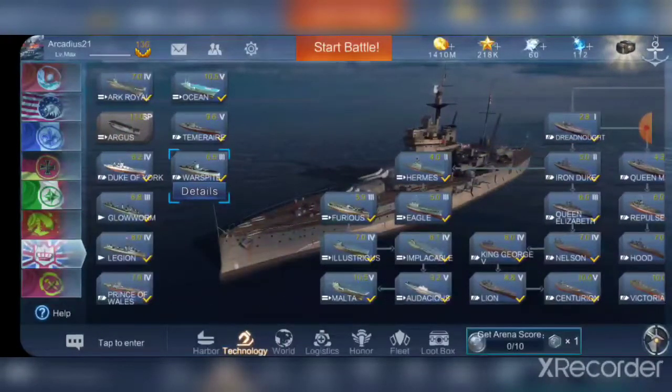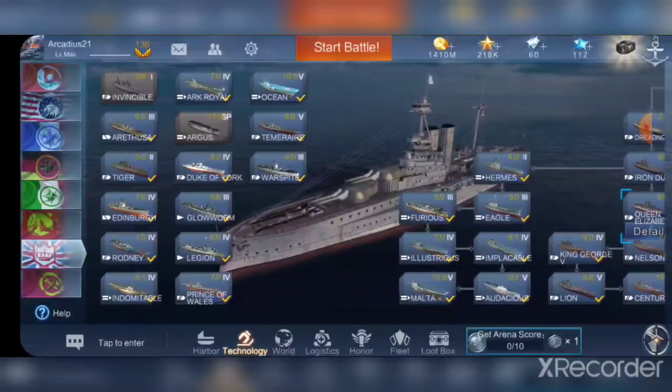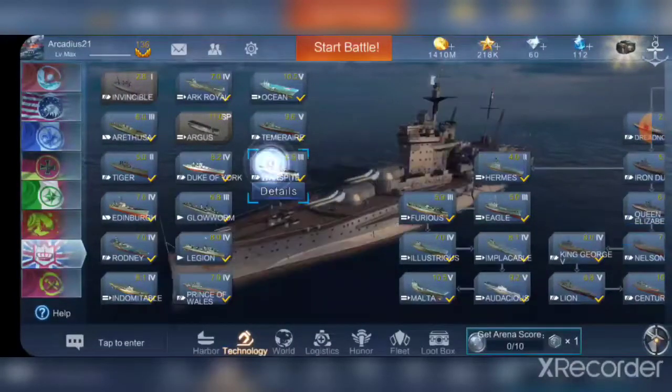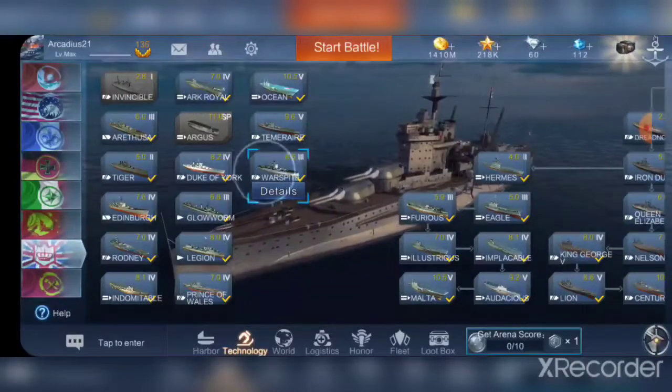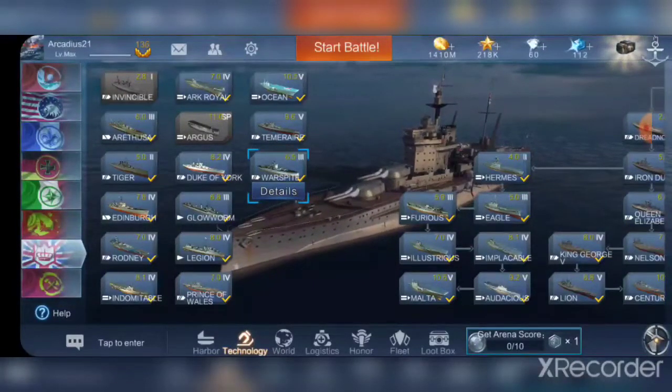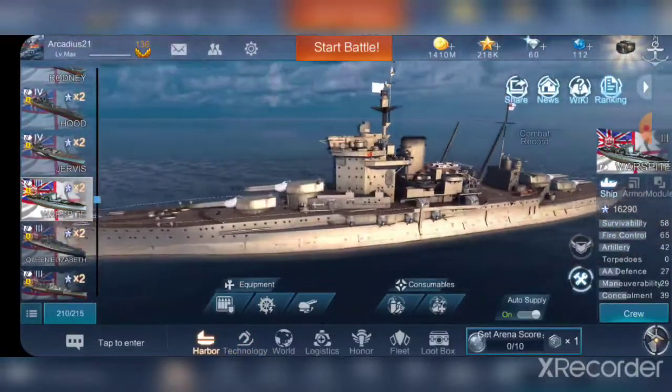Warspite, if you don't know the history of the ship, is one of the most famous ships. It's also a member of the Queen Elizabeth class, so you can see the similarities to the Queen Elizabeth in the game — that's right off the bat. Also, this ship was a lot cheaper than I expected it to be; it was only 480,000 free XP.